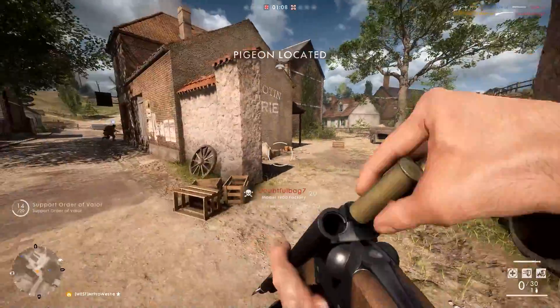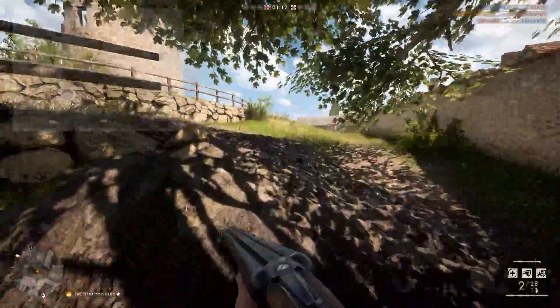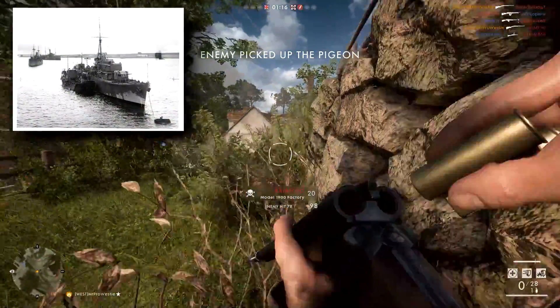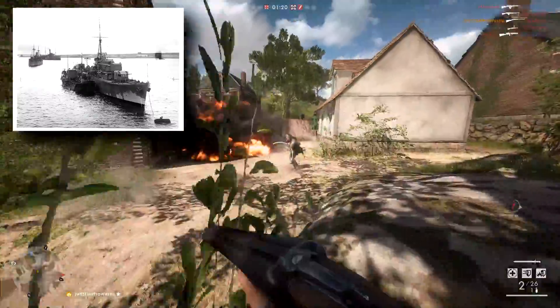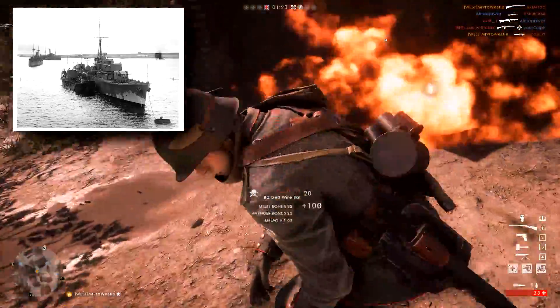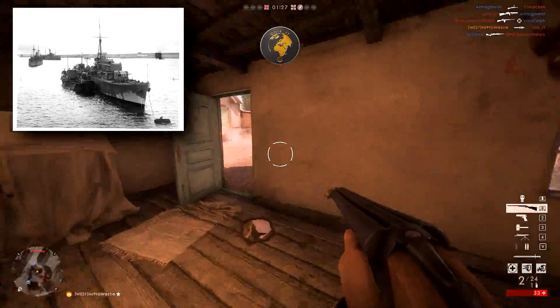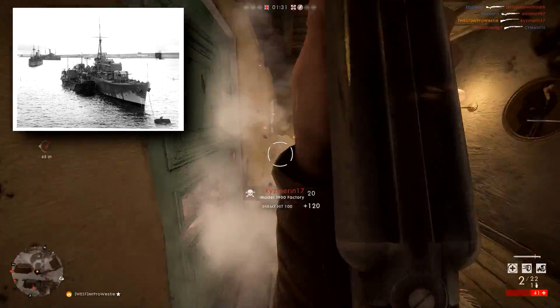One of the two new vehicles coming in this DLC arrives in the December half of the patch — the L-Class Destroyer. At the moment we don't have any footage of it, so that will be a surprise on launch day. We do know it will have four seats and can be used against all different types of targets, whether they're on land, in the sea, or in the air — so there are lots of different weapon types available on this vehicle.